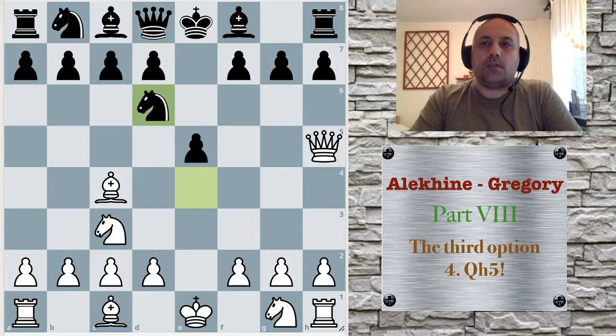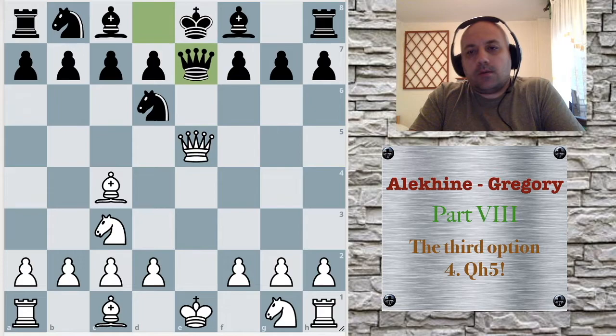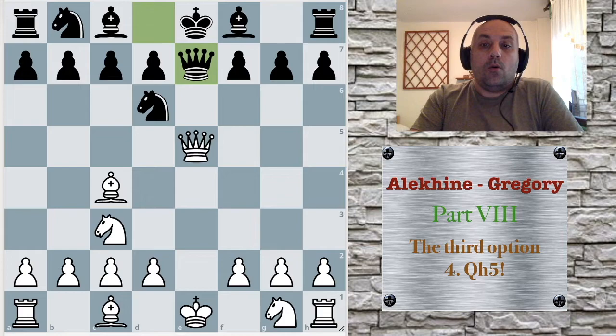The good move is knight to d6. Here white could be nervous and take the pawn with queen e5, but then he has nothing — he's not worse, but he's hardly better in this position.